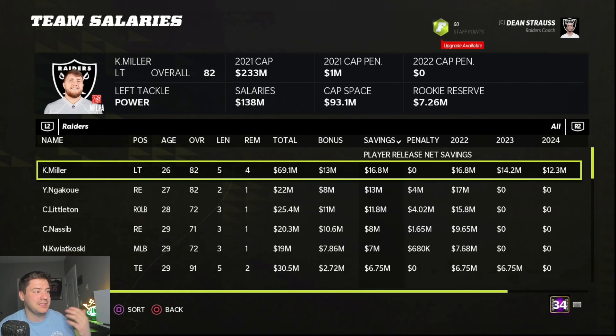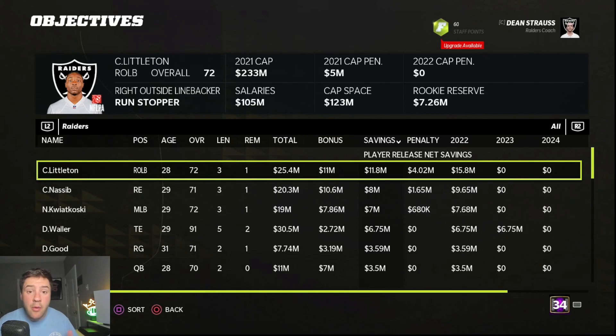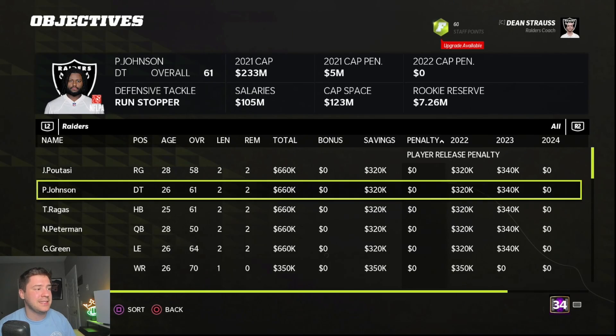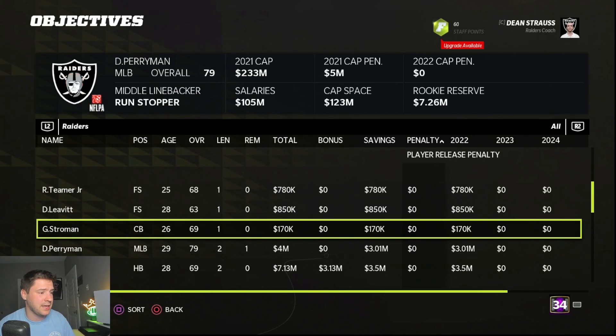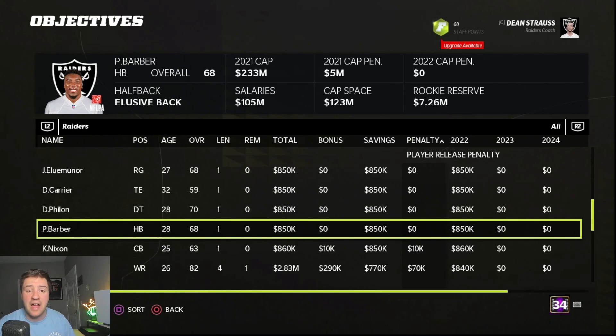I'm also going to cut Colton Miller because he's an 82-overall 26-year-old — he's not worth $16.8 million to my team. Yannick Ngakwe is another guy who's gone. Now we've reached the point of evaluating which players to cut and prioritizing them. Corey Littleton will save us almost $12 million in cap but will cause a $4 million cap hit, so we want to be careful about cutting him. We're going to go to the player release page and see all players with a zero penalty for releasing — if they don't matter to us, we can cut them right away and replace them with better guys in free agency.